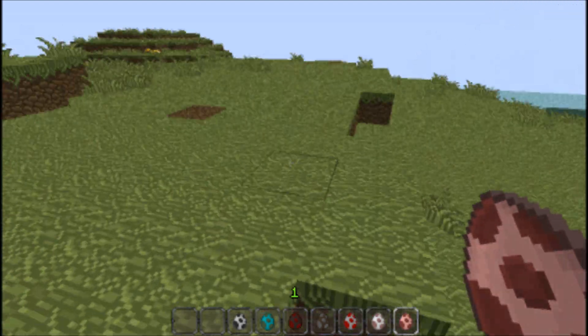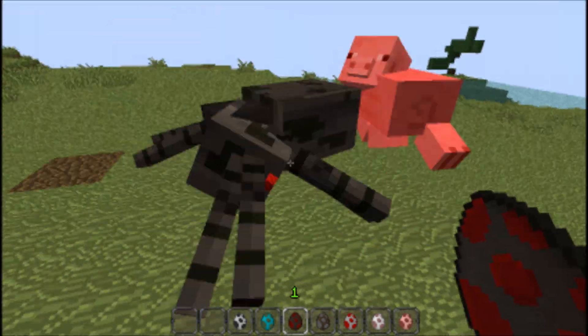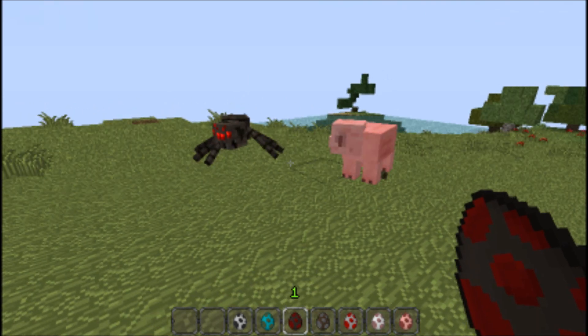So we're going to start off with the pig, obviously. We've got the pig here and we're going to spawn a spider to show him off. We've spawned a spider and the pig is going to fire arrows at it. But the spider might beat him here.